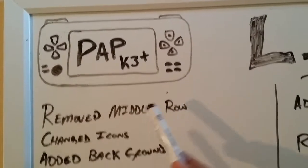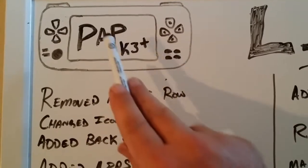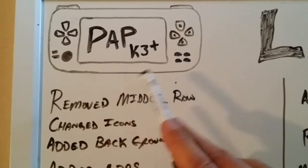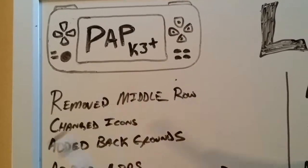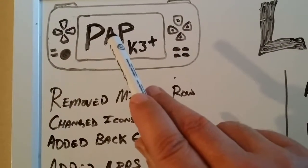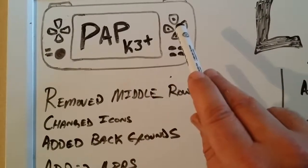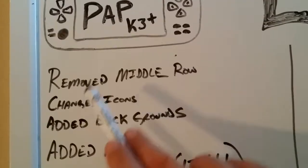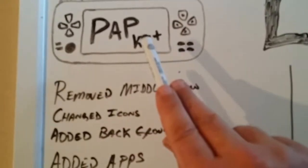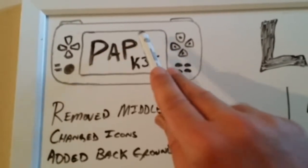What I have done on my mod up to this point is I have removed the middle row — that was all those additional games through the middle of the screen that people were telling me they really didn't need or want, so I got rid of that. I also kicked out that Street Fighter backsplash that happens when you shut it down; it just goes straight out of the device now. I've changed the icons, all the icons that go across the bottom.